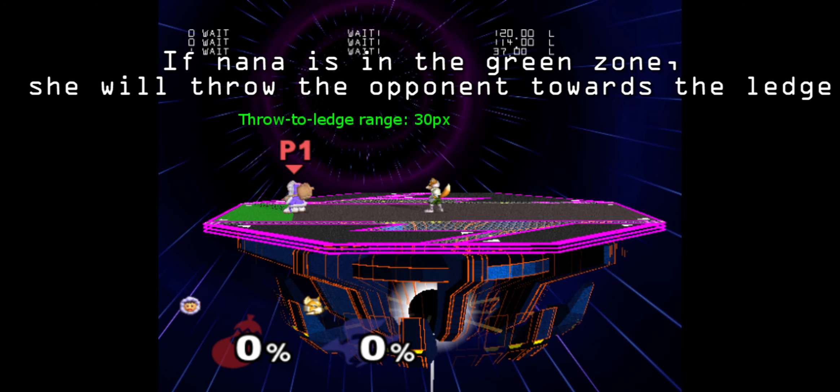After you've successfully handed off the opponent to Nana, you need to know how she will act. First she will randomly pummel an unknown amount of times, then she will choose a throw to use. If she is on a platform or close to the edge she will throw the opponent towards that ledge. On a platform she will usually throw the opponent towards the closest edge of the platform, but there are a few rare exceptions. When in this range you will only use back throw or forward throw, whichever throws the opponent towards the edge. In some situations she will always forward throw, which means you can re-grab with Popo. This will only work for a little while however, as you need to keep moving forwards with Popo to re-grab the f-throw. If you can get a grab as far away from the edge as possible while still in the zone, you can usually get around 3 or 4 handoffs before running out of stage.